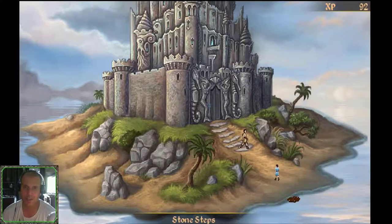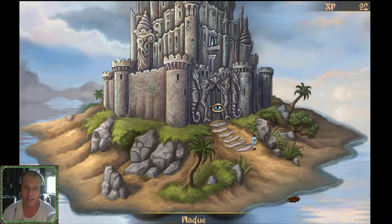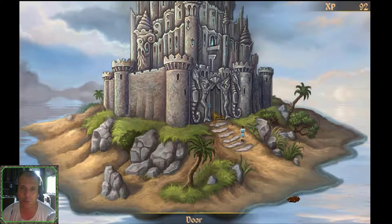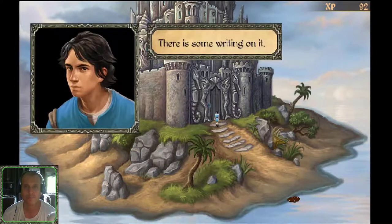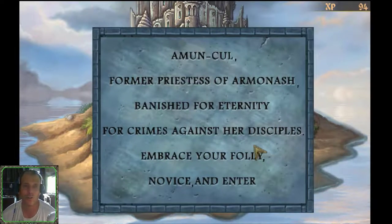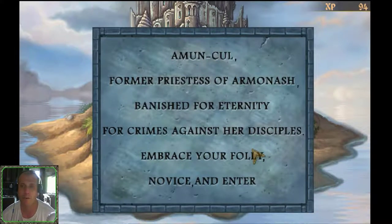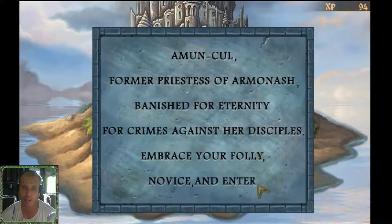We're going to check out the entrance of the castle — it's a huge castle. There's a plaque on the door with some writing on it: 'Amun Kull, former priestess of Armonash, banished for eternity for crimes against her disciples. Embrace your folly, novice, and enter.'